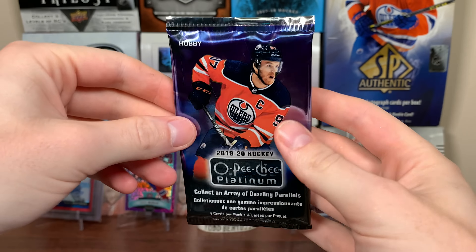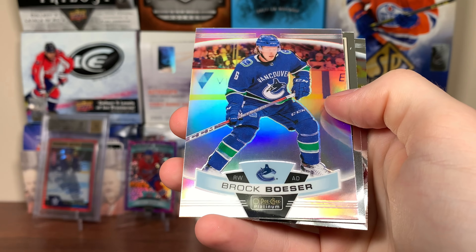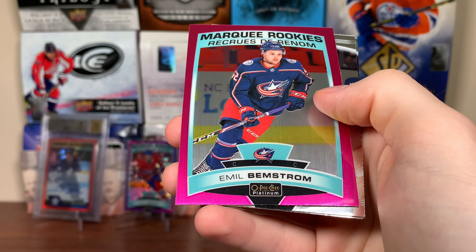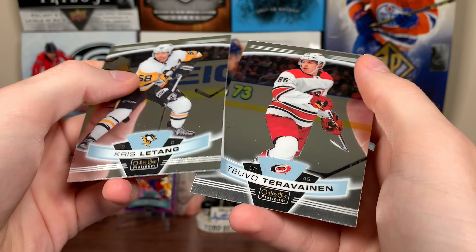There's PK and Lundqvist, and the autograph is going to be absolute fecal matter. Is this going to be like a base rookie auto with a meh player? I can already tell - it's just the way this product is. Clayton Keller rainbow, Brock Boeser rainbow, followed up by Cam Atkinson Retro and Nazem Kadri. They should bring back the jumbo boxes or the ones where you guaranteed two autos from 14/15 - it needs more. Emile Bemstrom Matte Pink Marquee Rookie. That's not numbered, but there you go - Matte Pink Marquee Rookie of Bemstrom, and Latanga Terravaina.